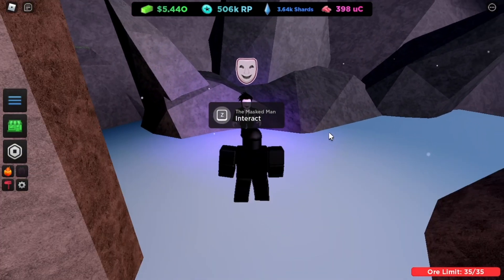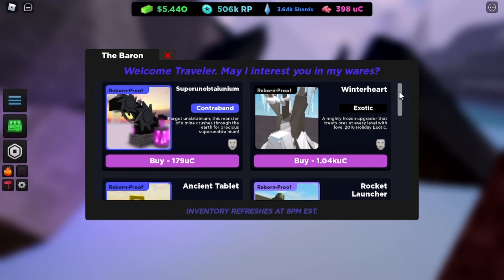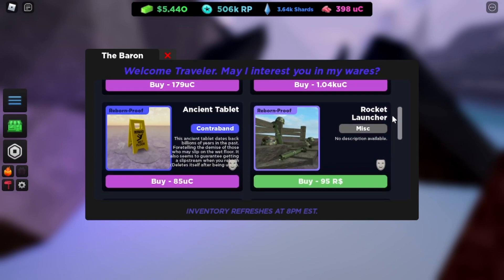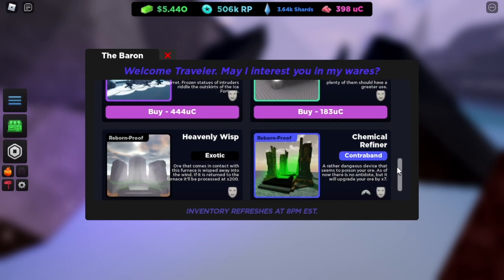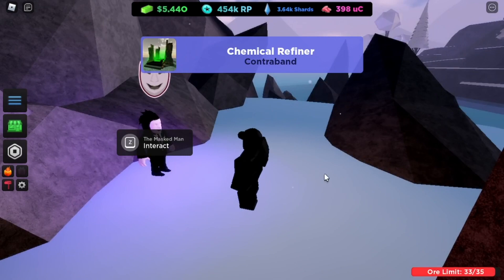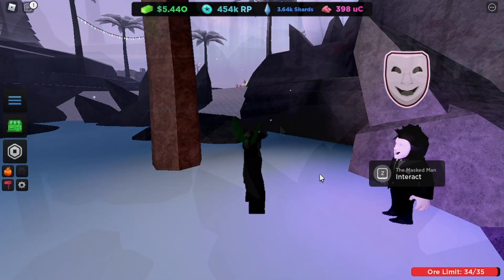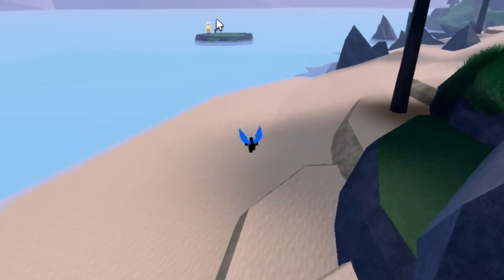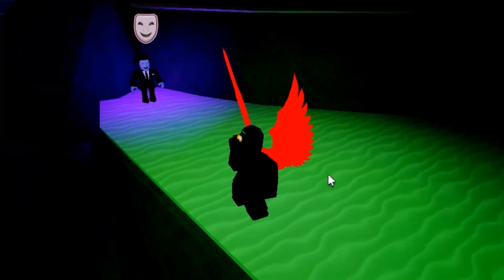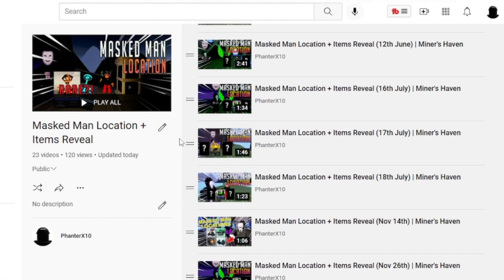For those who don't know the Maskman yet, he sells various items such as Contraband, Luxury, and Fable Tier items. You can use this opportunity to increase your collection or to get new upgraders. Unfortunately, this guy only appears on the weekend and spawns in several locations. I always make a video about his location every weekend, so don't forget to turn on notifications so you don't miss any videos on my channel.